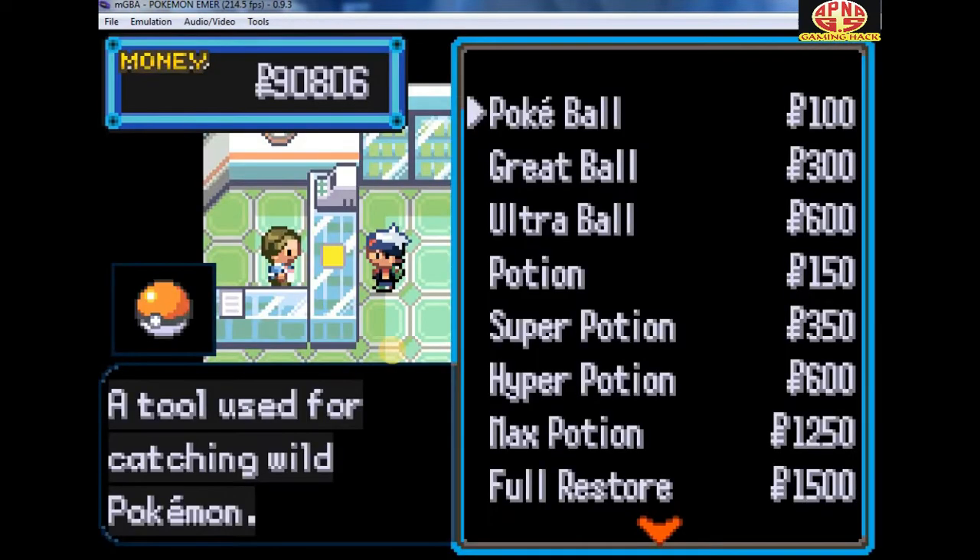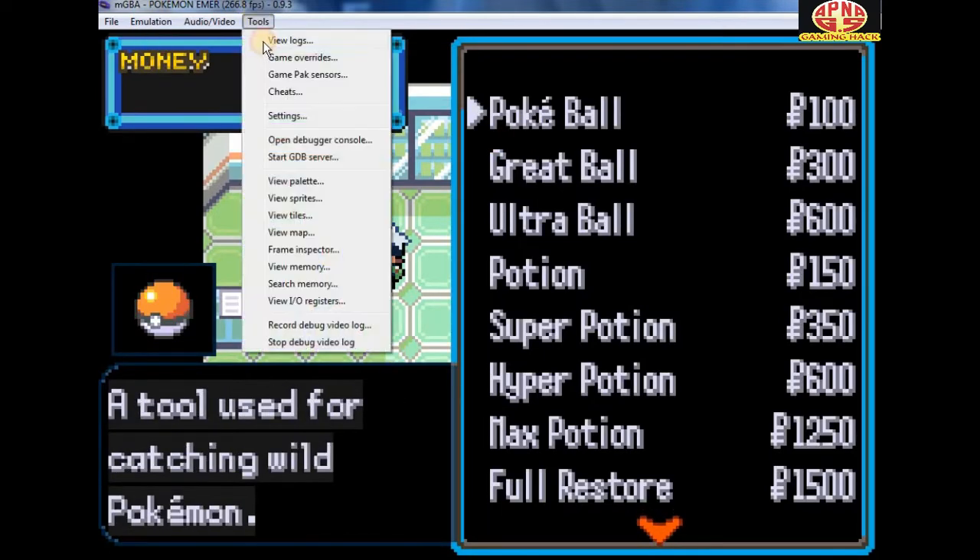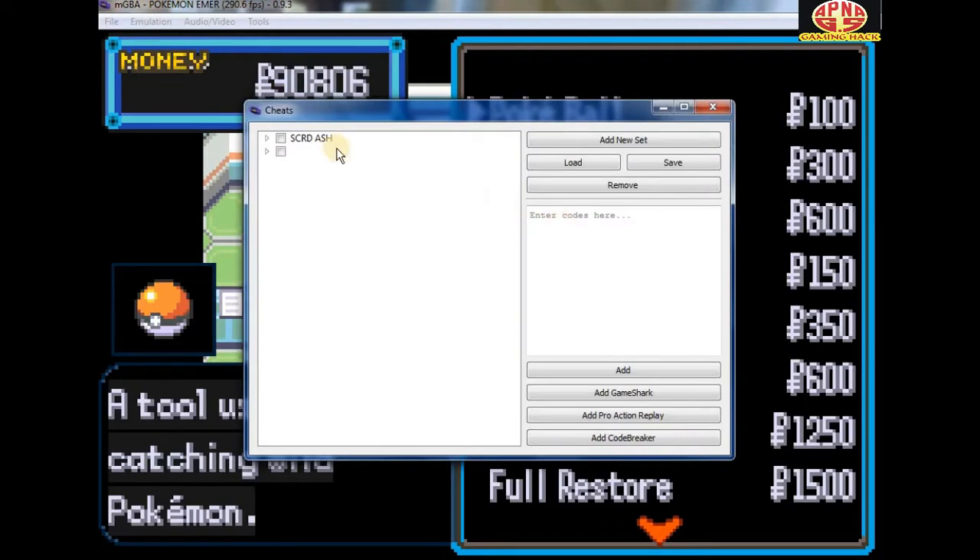So I am here at the Pokemon menu. As you can see I have not activated the cheat code, so let me just enter the cheat code. Let's remove all of the existing code first.